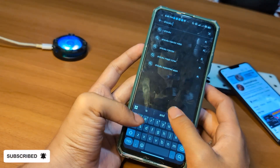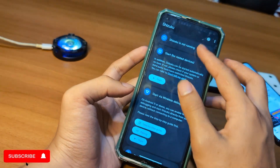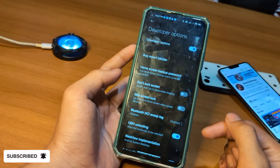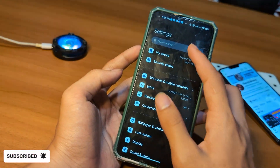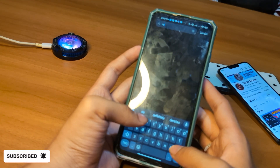Before we can start optimizing, we need to grant special permissions to UltDroid. To do this, we'll use an app called Shizuku. Shizuku lets us connect UltDroid to your system without needing root access. It's completely safe and necessary for UltDroid to work properly. Once installed, we'll set it up and connect it to UltDroid. You can follow along to understand how to grant permissions properly.